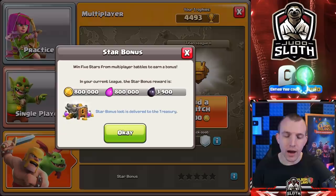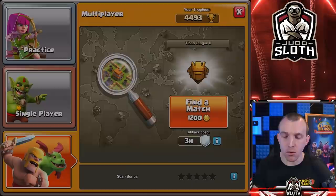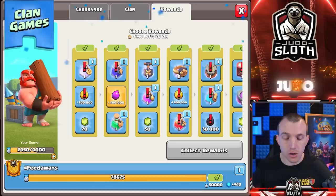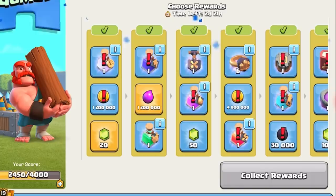So how exactly do I do that? We are going to have to do a couple of attacks in order to get the 800,000 elixir in star bonus, which would put us at just over 5 million. But here's the thing — if we check out the clan games, there is a reward for 1.2 million elixir. If I get the star bonus first, I won't be able to collect that. So we need to get the clan game rewards first.